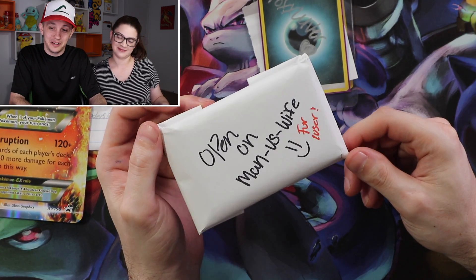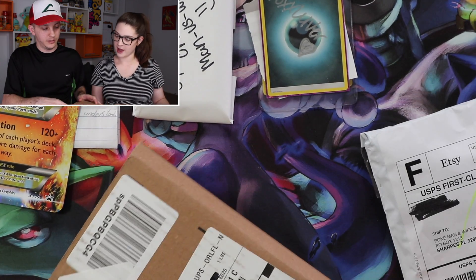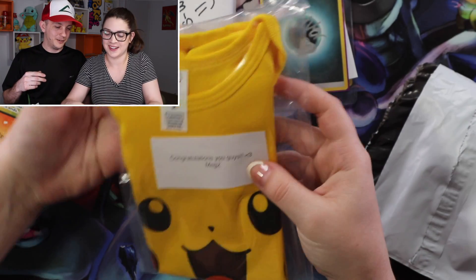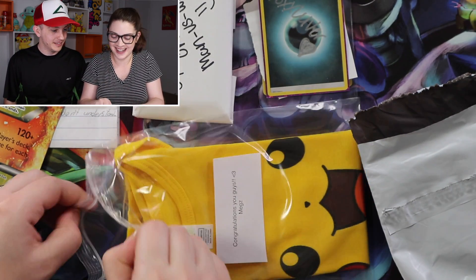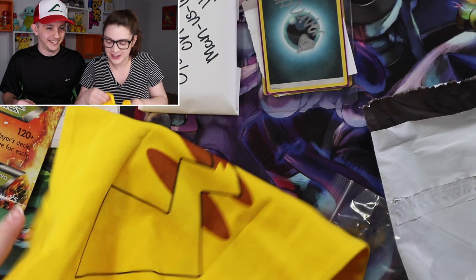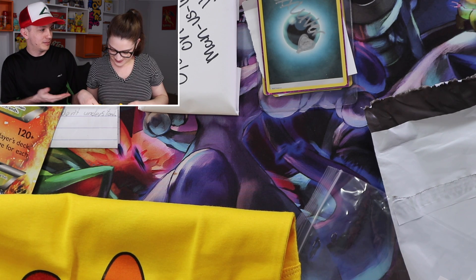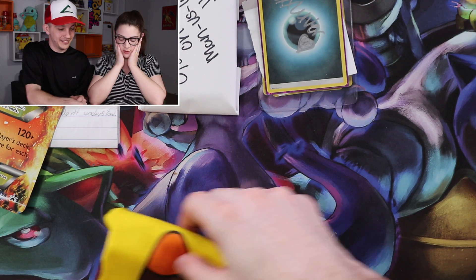Looking forward to seeing what is inside of here — the surprise. Or maybe not looking forward to it. So here we go, final ones. These came from the same person. I'm not sure if there's going to be a note — there might be a note in this one. Let's open this one then. Oh, there's a note. It says: congratulations, you guys. Megs! It's from Megs. It's so cute. Is it a onesie? It's a onesie! Look how cute it is — first Pokemon onesie. There's a tail! This is the cutest thing ever. Look how cute it is. This is so cute. So our last mail opening was the baby's first backpack, and now we have the baby's first onesie.